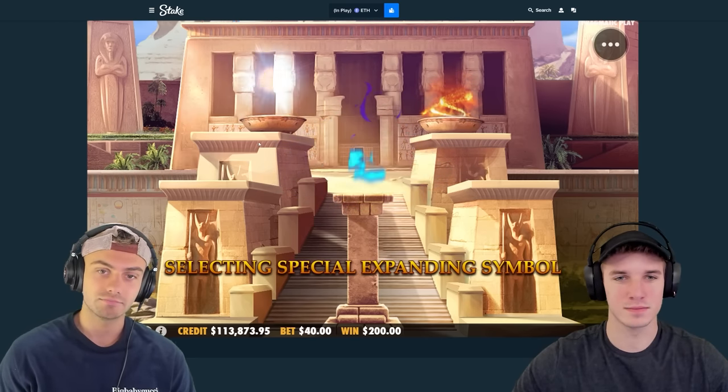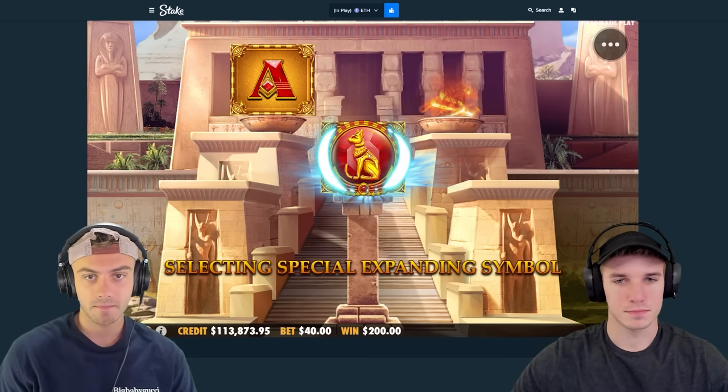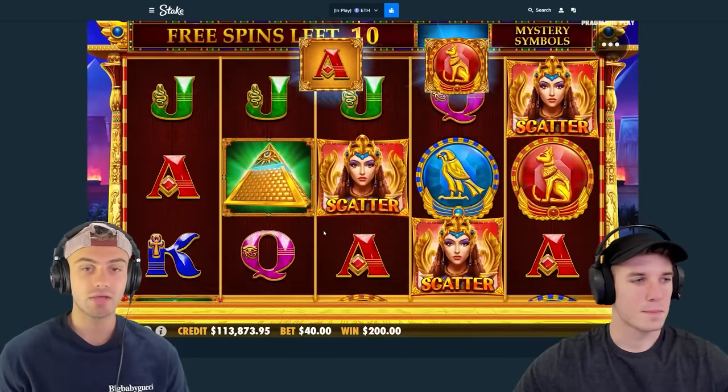Just got to go into it positive. Ace — not bad, that's not a bad starting symbol. We love both the reds. We on side blood.